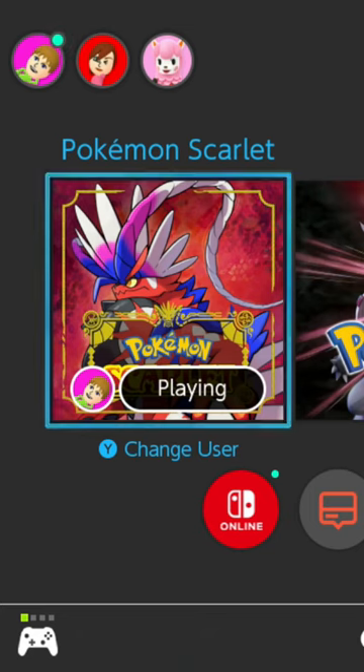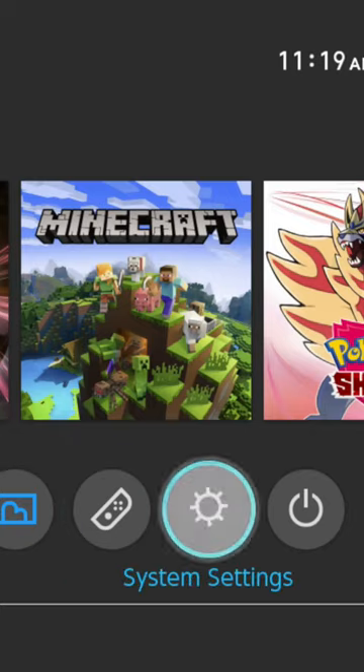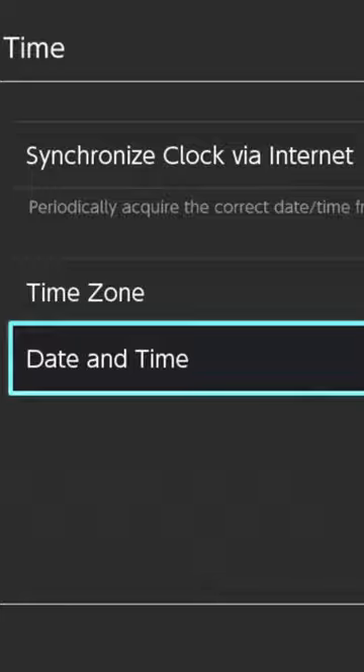Go ahead and save your game and then go to the main Switch menu. Close your game and go into your Switch settings and go all the way down to date and time.